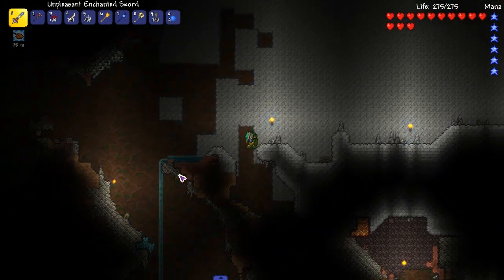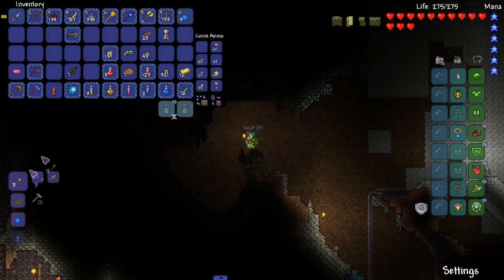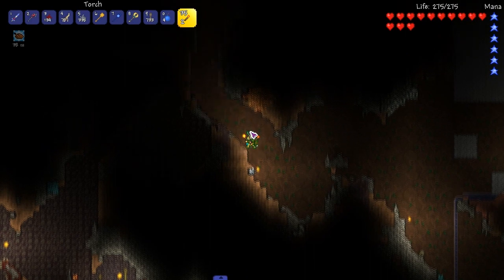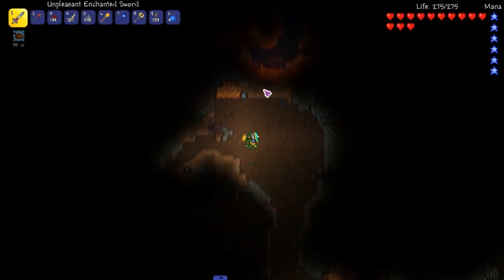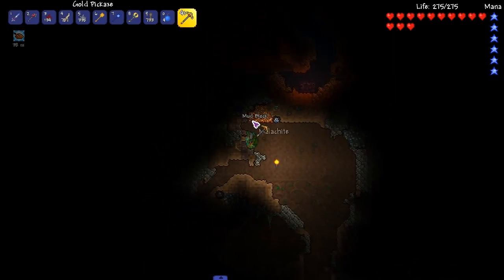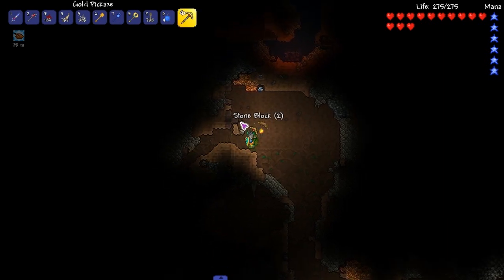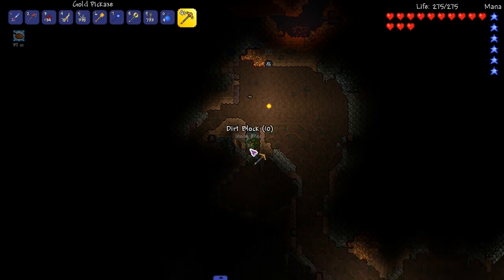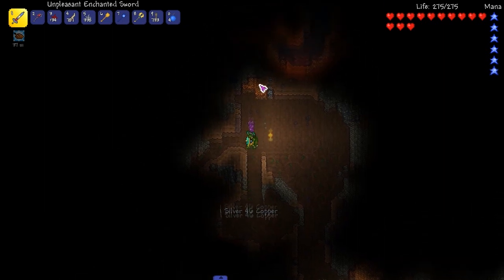I really need to find some jumping boots - cloud in a bottle, there you go. I don't know why I said jumping boots. What's the way I can get through here without splashing water everywhere? There isn't. So this is what I'll do instead - create a little flooding area. A.K.A. an area I can flood.